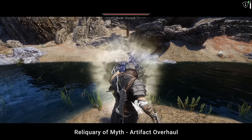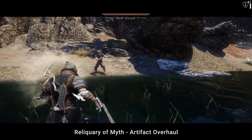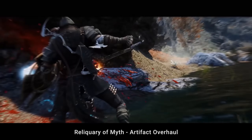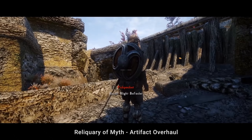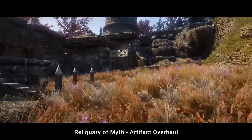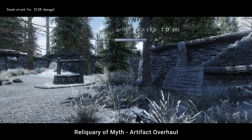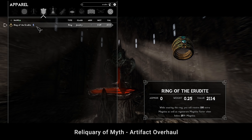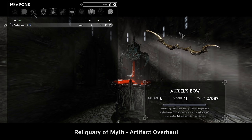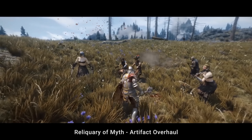Skyrim has a simply huge amount of various special armors and weapons — artifacts — and hunting them is one of the game's best parts which makes it so interesting. At the same time, most artifacts don't actually have any special effects and abilities, often having just boring static effects like fire damage, frost damage, and so on. And on higher levels, they are usually worse than self-enchanted Daedric or Dragonbone weapons and armors. Reliquary of Myth overhauls over 60 artifacts in the game — Daedric, Aedric, and Ethereal artifacts, Dragon Priest masks, unique armor sets like Archmage, Nightingale, or Miraak set, and over 30 other miscellaneous artifacts you can find throughout the game.